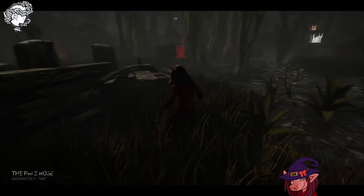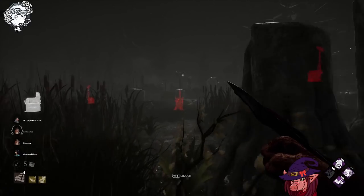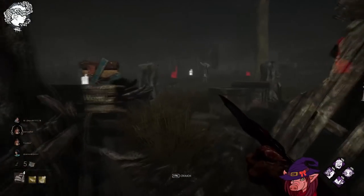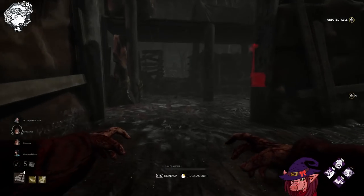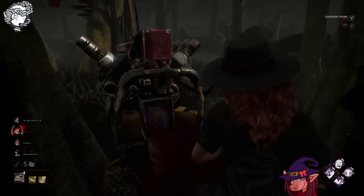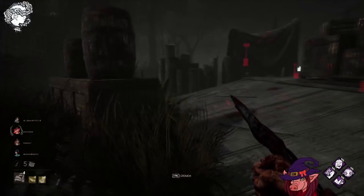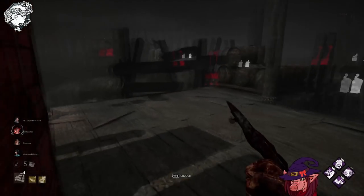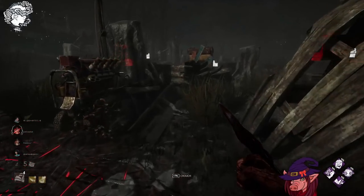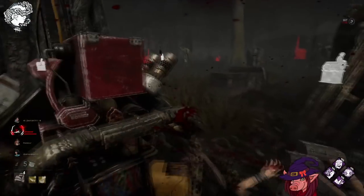I got a pretty decent map to demonstrate this new add-on because Pale Rose is a really good example of what you can now do with it - providing we get someone to loop the pallet. There's a certain pallet loop here that you can't normally dash for as Pig, but with the extra six percent you can. I think it should be higher than six percent, but even at six percent you do feel the kick out of the add-on.